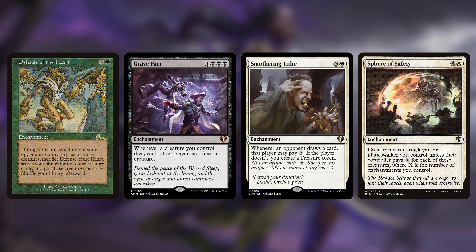And just in case we don't get those treasures, we have a pillow fort safety net. Sphere of Safety: four and a white enchantment — creatures can't attack you or a planeswalker you control unless their controller pays X for each of those creatures, where X is the number of enchantments you control. In any enchantment-themed deck this is probably an automatic include. Even if Anikthea brings it back as a 3/3 zombie, if I have a ton of enchantments on the field opponents can't really attack me. You hit a critical mass of enchantments and you just become unattackable.